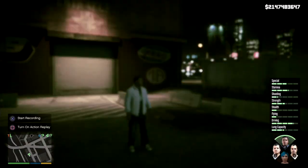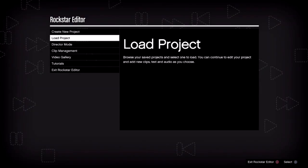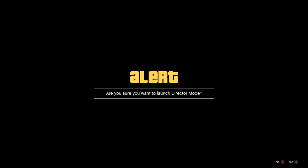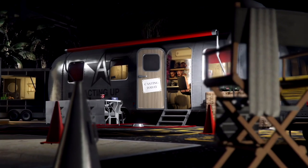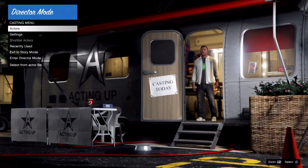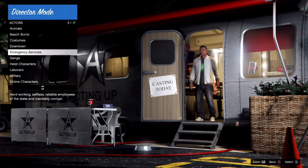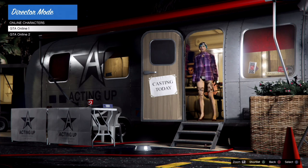Go ahead and press pause, go over to Rockstar Editor, go down to Director Mode, and launch it. Once you're in, go ahead and select Actors, scroll down to Online Characters, and choose whatever character you were last playing with online.